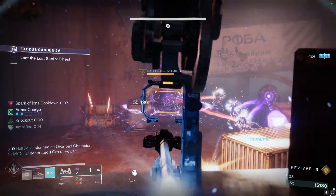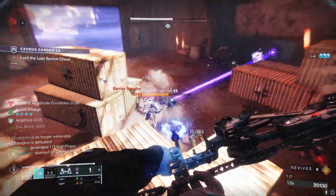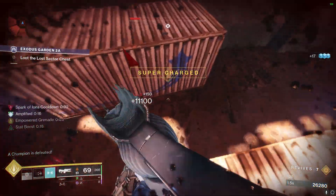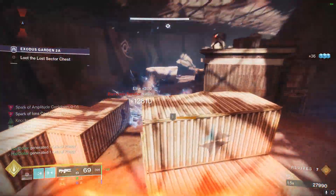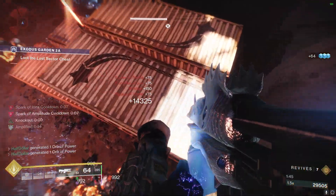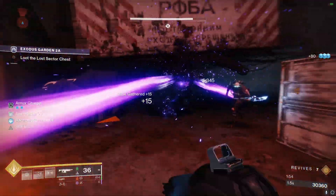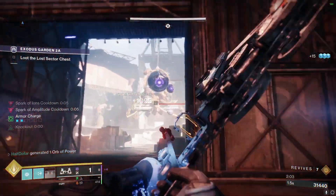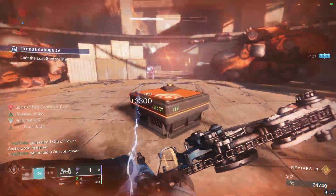Don't let them get too close or the Barrier will put a shield on the Overload — I'm just going to kill the Barrier first to prevent that from happening. The way we're able to play this aggressively with this Glass Cannon build is from Recuperation — every time I pick up an Orb, it's giving me health back. Once you kill the Servitor, the door to the boss room will open. One Leviathan's Breath and a Thundercrash is all you need. That's all there is to it — happy farming!